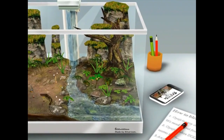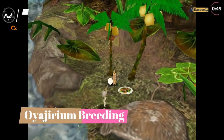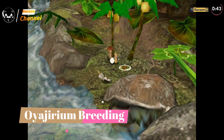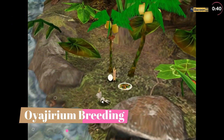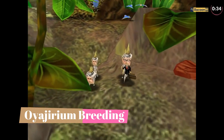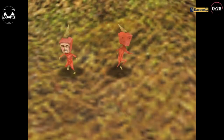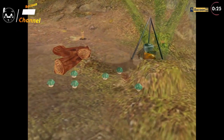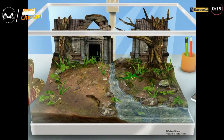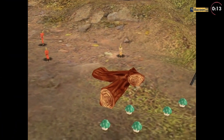In the imaginative game Oyajirium Breeding, you find yourself in a fantastical world where Oyajirium, a unique and magical substance, holds the power to create and nurture extraordinary creatures. As a skilled Oyajirium breeder, you embark on a captivating journey to explore vast lands teeming with diverse habitats and enchanting species. Your goal is to discover, collect, and breed a wide array of Oyajirium-based creatures, each possessing its own special abilities and traits. Throughout the game, you encounter fellow breeders, mystical beings, and challenges that test your skills and ingenuity, engaging in thrilling battles that showcase your strategy and tactical prowess.